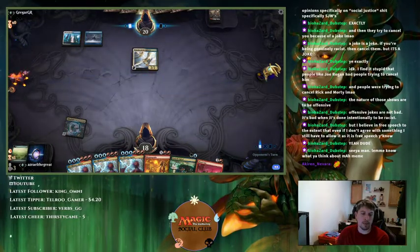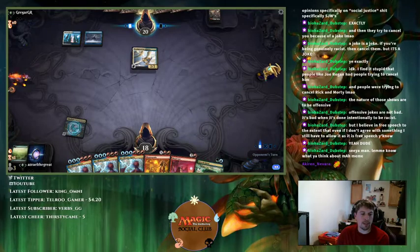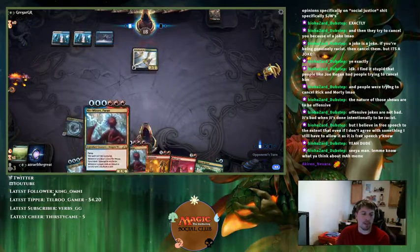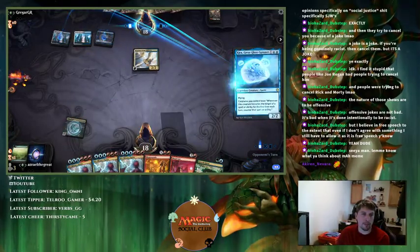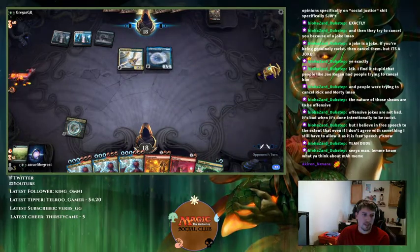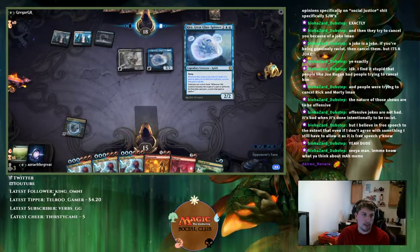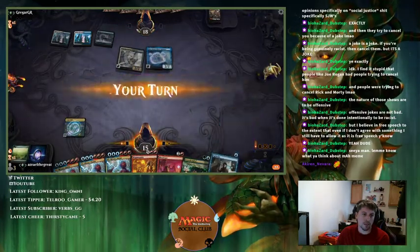Arena just doesn't want me to play Magic right now. I guess this is payback for the game I won. Magma Quake is literally useless in this matchup because everything flies — we don't care about Kira. Oh wait, actually we do. We're just dead here.